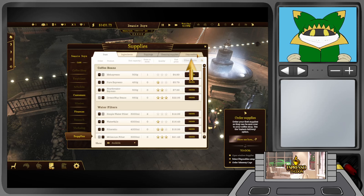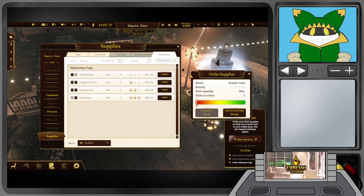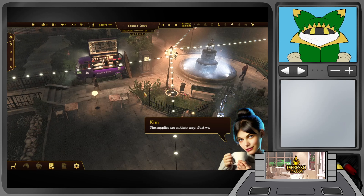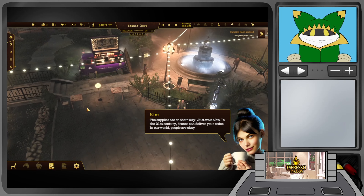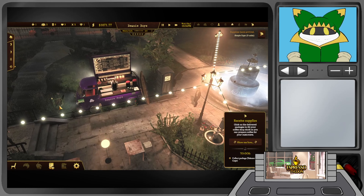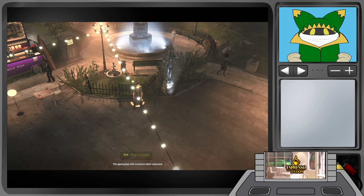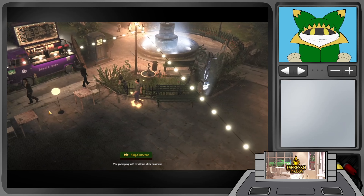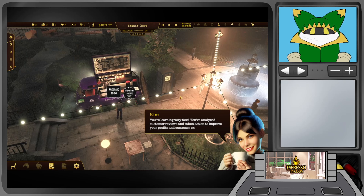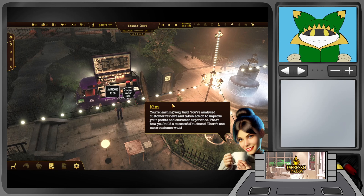Ordering simple cups with instant delivery. The supplies are on their way. Kim notes: 'In the 21st century, drones can deliver your order — in our world, drone delivery is a normal part of mundane life.' Moving on: you've analyzed customer reviews and taken action to improve your profits and customer experience. There's one more customer waiting — meet Dana Mulder, a Student: 'Pulling all-nighters like it's their part-time job, surviving on ramen and caffeine, trying to find the meaning of life in between lectures.' She left some rubbish behind — let's clean it up.